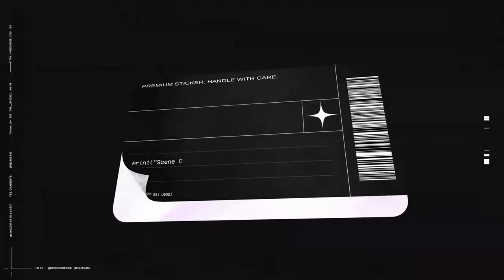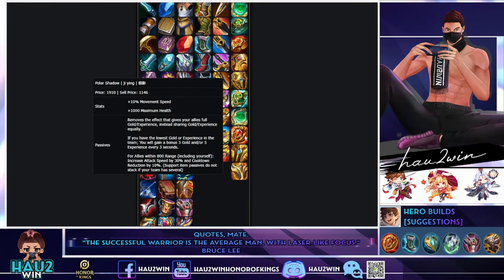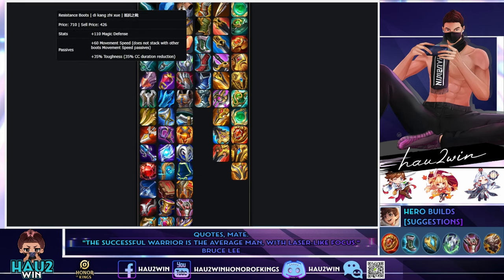Polar Shadow support item gives cooldown and attack speed to surrounding allies and yourself. 10% cooldown is massive for Liu Shan — you're going to want 40% cooldown total, which you'll get with this build, to really rotate around your skill 1 and skill 2. You want to keep spamming skill 1, which is why you want maximum cooldown.